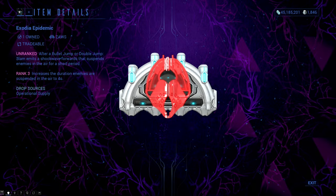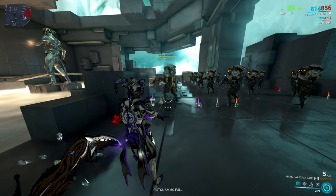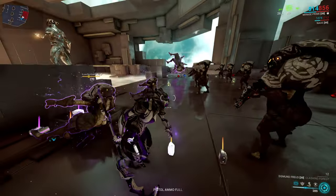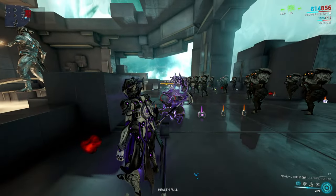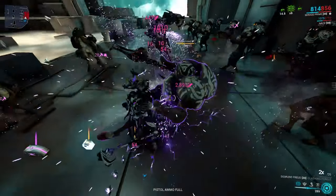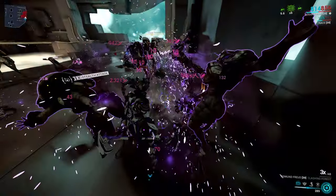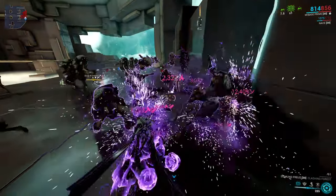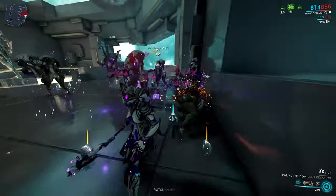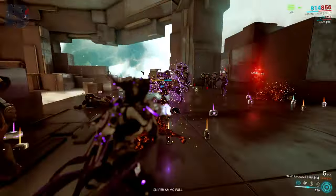The last arcane of the video is Exodia Epidemic, which is quite nice to use. To activate it, you need to perform a double jump or bullet jump and then slam the ground. When you do slam the ground, you will create a shockwave in front of you that is 5 meters wide and travels 31 meters. Every single enemy touched by the shockwave will be suspended in the air for 4 seconds. The enemies that are up to 7 meters away will also be affected with a viral status effect, which is quite nice to use against the Grineer and pretty much anything with health.